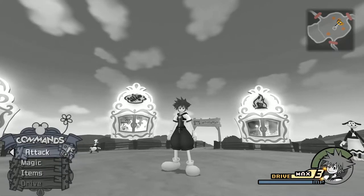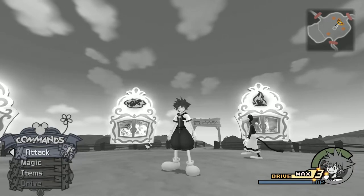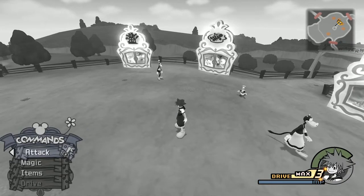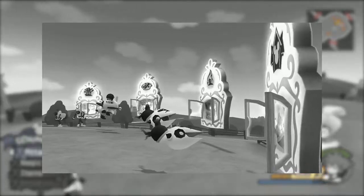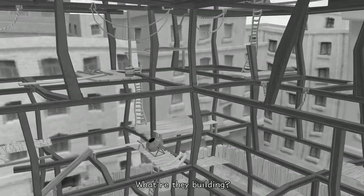Hello everyone and welcome back to Kingdom Hearts 2 Final Mix on the PlayStation 4. This is Critical Mode, Episode 20. In the last episode, we got here to Timeless River and we defeated a version of Pete, but it wasn't the real Pete apparently. Now these windows showed up and a bunch of Heartless crawled into them, so we need to go and help out these individual windows to get more of the story.